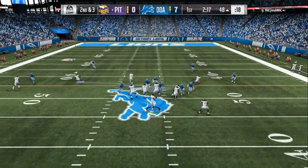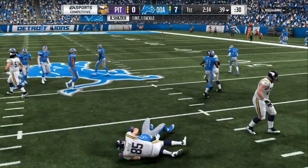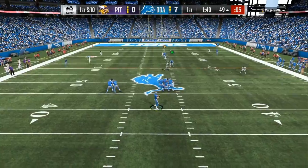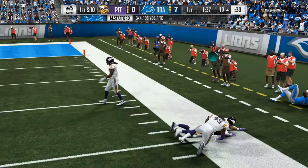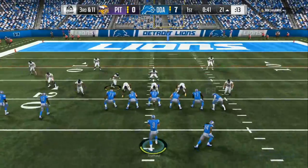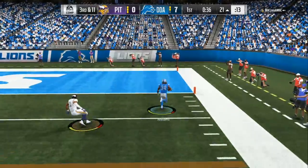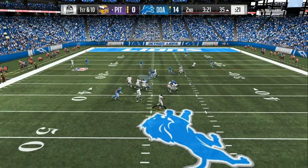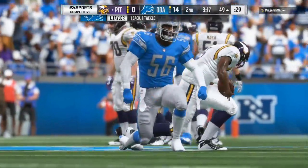On defense, constantly sending blitzes at the perfect time applies a lot of pressure — most people can't handle it. I'm looking for another beater; his user falls for the bait route so I just drop it off for five or six yards. Reading again, I see two half safeties — it's either base align or Cover 1. He tries to mix in some cross-manning; I give him a look he hasn't seen all game and hit him with an easy dot. He comes out expecting blitz; we play coverage and Darius Slay breaks on the corner route.